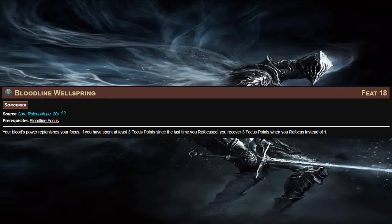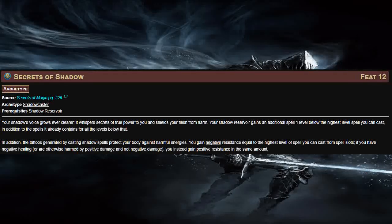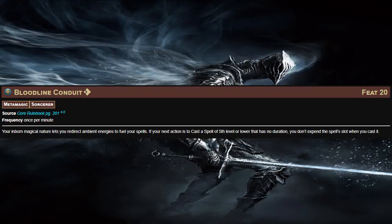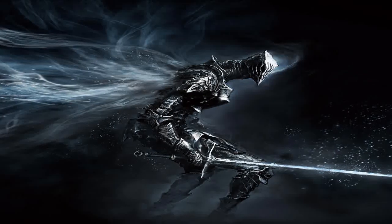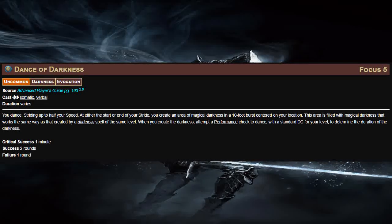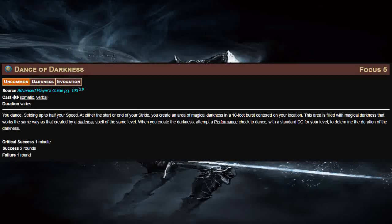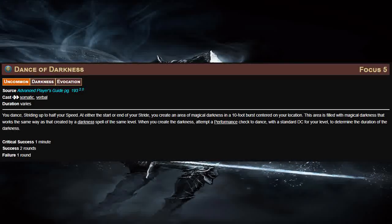At level 18, we'll take Bloodline Wellspring to get our Focus Points back even faster. Then Secrets of Shadow gives us even more spells in our Shadow Reservoir. For our first level 20 feat, I've gone with Bloodline Conduit — as long as we spend an extra action casting the spell, we can cast 5th level and lower spells without expending spell slots. And our last feat is Shadow Magic, which gives us the Dance of Darkness Focus spell. For two actions, we can stride up to half our speed, and at the beginning or end of our stride create a darkness effect. We make a Performance check that determines how long the darkness lasts — one round, two rounds, or one minute.